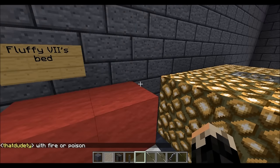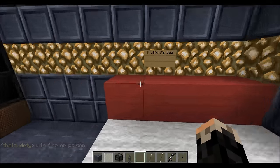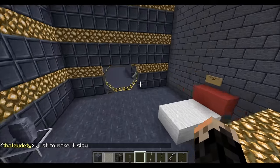Fluffy VII's bed — that's seven in Roman numerals. Fluffy seven. Oh my god, how many Fluffies have died? Fluffy V's bed. We've got Fluffy VI. Okay, five, six, and seven — and they're all dead. Fantastic.